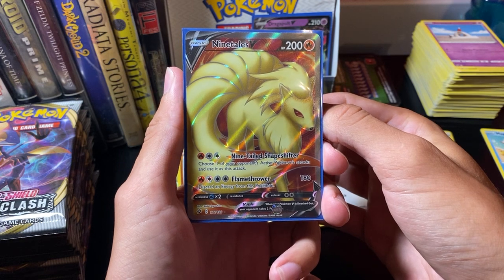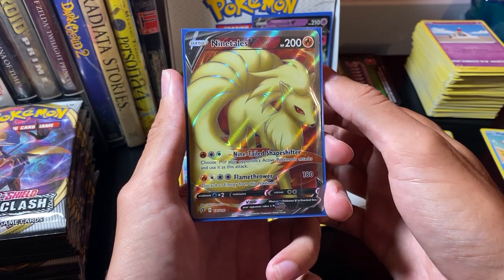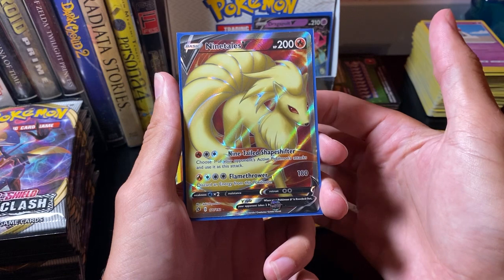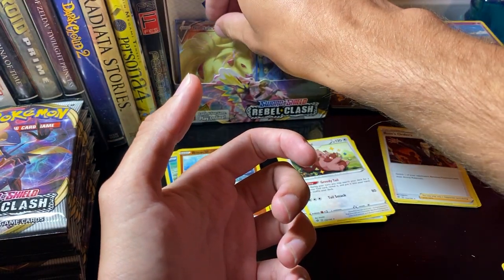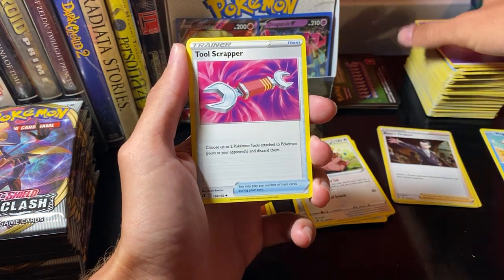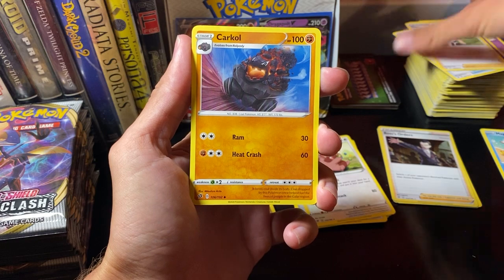Ninetales Shapeshifter: choose one of your opponent's active Pokemon's attacks and use it as this attack. Very cool. And Flamethrower 180, discarding energy from this Pokemon — any energy, it doesn't have to be Fire even. I imagine the first attack would be what it's most used for. I have a Psychic, Tool Scrapper, another Dan, Carkole.